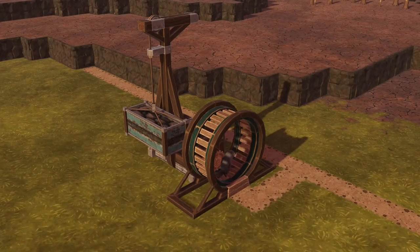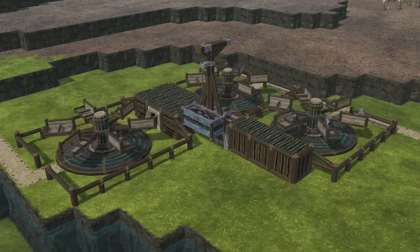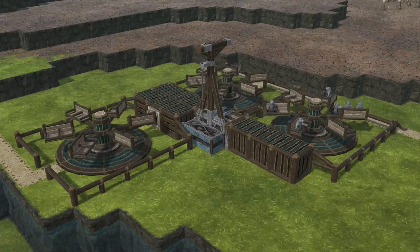We finally have a way to store some extra power for use when those water wheels stop turning or those beaver legs just give out. How do they work? When charged, the gravity battery will output to the power network depending on demand. There's no power transfer limit, so if your network demands over 1000hp, it can provide it until it's empty.